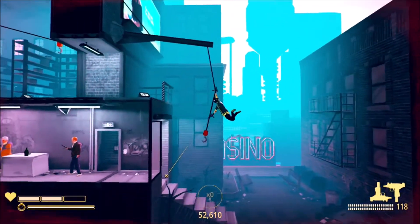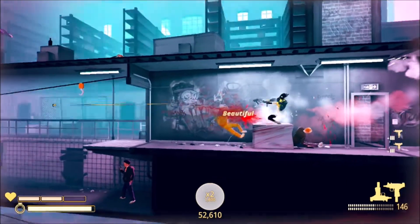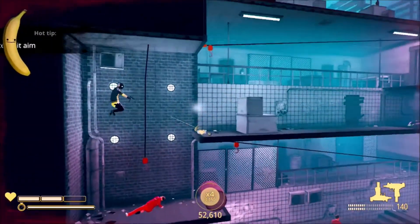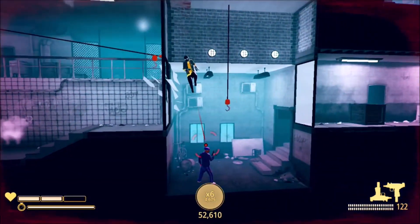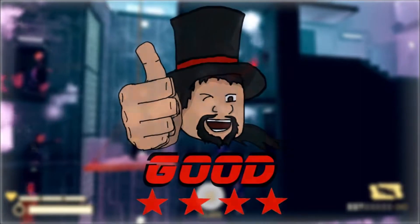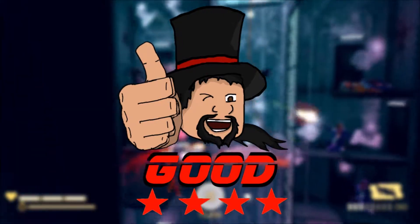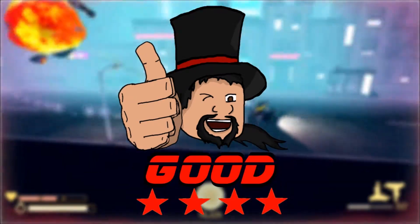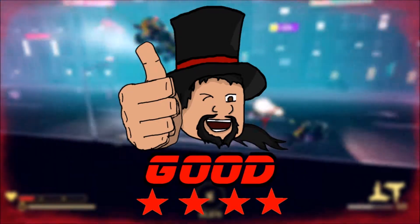At the end of the day, gameplay is king in a game like this, and for the most part My Friend Pedro has some really fun gameplay to offer. It dips into tedious platforming a bit more often than I'd like, but it would be crazy to deny just how good the combat feels. It's a little unfortunate that the game doesn't offer much in-depth replay value, but if you're the type that likes to improve your ranks on levels, it does offer that much at least. With all that said, My Friend Pedro is good — far from perfect with its forgettable visuals, mediocre platforming, and inconsequential story — but the gameplay, specifically when focused on combat, is genuinely very fun and offers plenty of opportunities for experimentation. It's definitely worth checking out, but I don't know if I'd be rushing out to buy it.